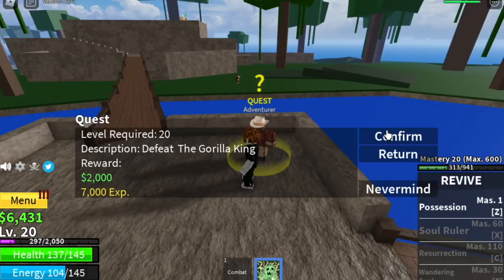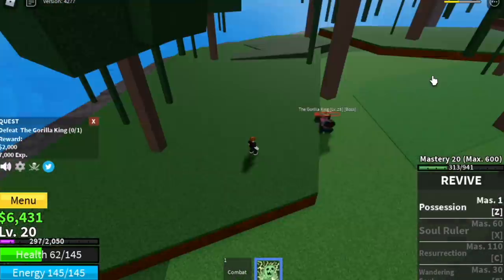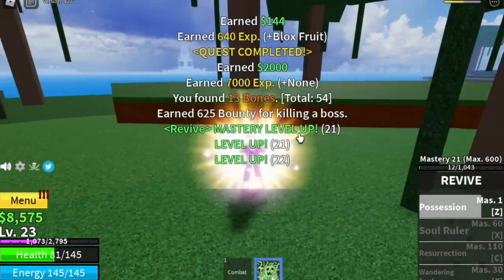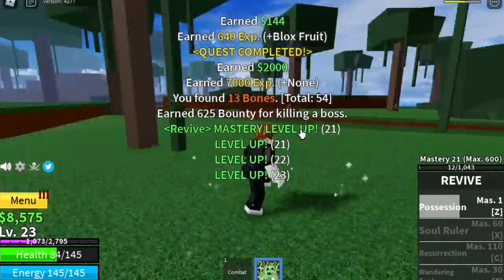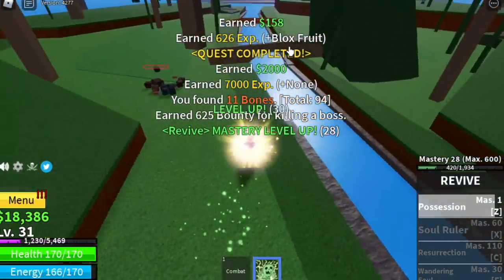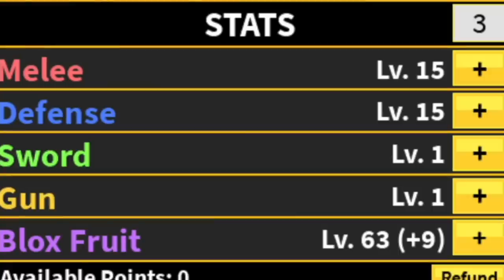When you reach level 20, you can start defeating the Gorilla King. It's easy to defeat but kind of slow. The goal is to reach level 30, so go back to the Gorilla every time you have a chance. At level 30, you can go to the Pirate Village — that's the next island.